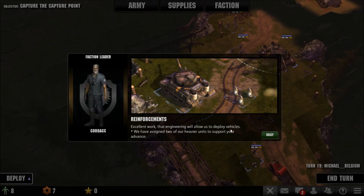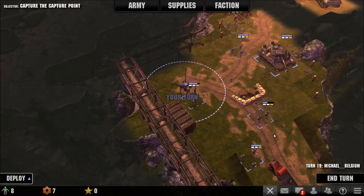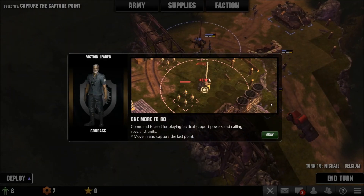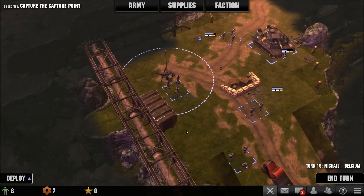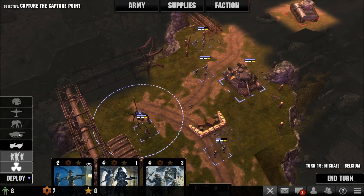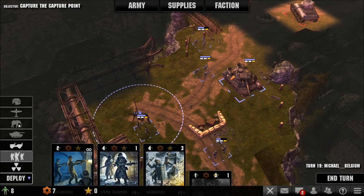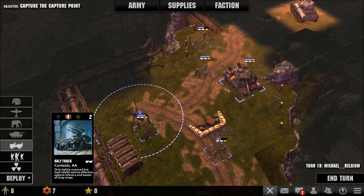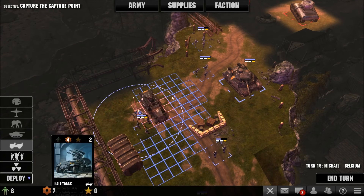Excellent work - that engineer will allow us to deploy vehicles and have new options. Nice! Yes, one more to go. Can I deploy animals? What? We can deploy a halftrack - ooh nice! Didn't use this one before - it has high range.